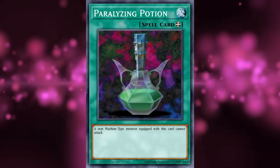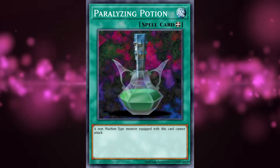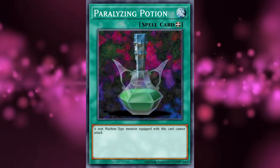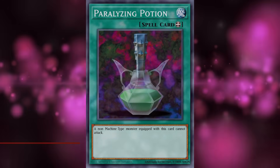So as it stands, Paralyzing Potion might be generically usable and have a pretty applicable effect, but it's so low impact when compared to other cards that can do a similar thing that it's virtually never going to be a reason to include the card in any deck whatsoever.